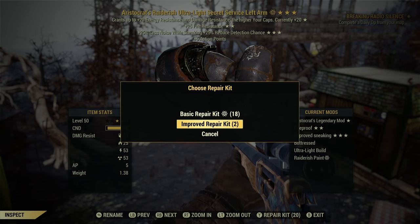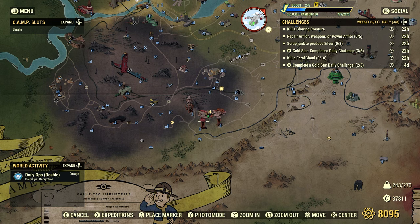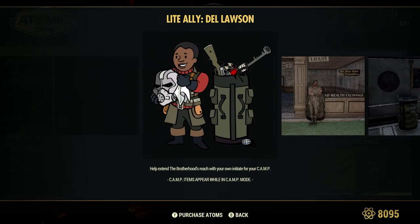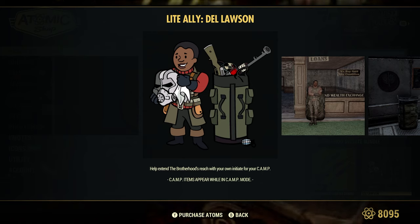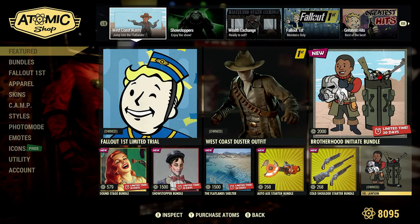We just got that latest Camp Ally — Dale Lawson. I did a video on him when he came out last Thursday. The little buff he gives you, if you don't have cards that extend durability 200% when you repair at workbenches, this guy gives you a buffer up to 130%. From what I know it doesn't stack with anything, but he can be useful for those who don't have those perk cards.